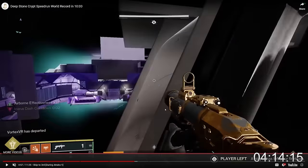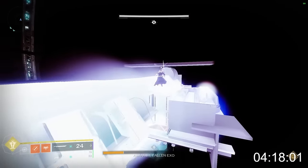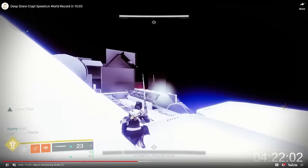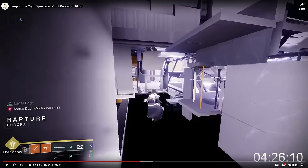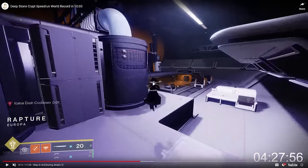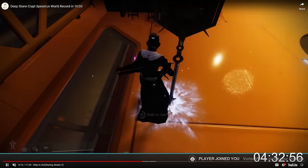He hits the Briggs checkpoint and well-lines his way to complete the skip, sliding into the load zone. The reason he does this part so quickly is that this door is an asset load and takes time to load in. Gunnerhawk is making sure he gets to the door as quickly as possible so that the asset doesn't load in and block him from entering. The doors materialize right behind him because he's just entered the load zone.